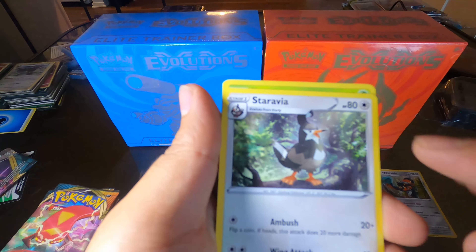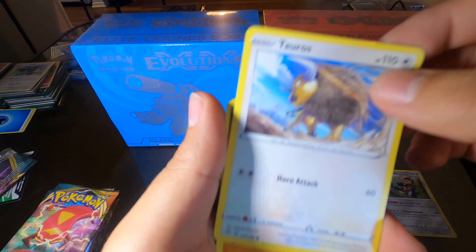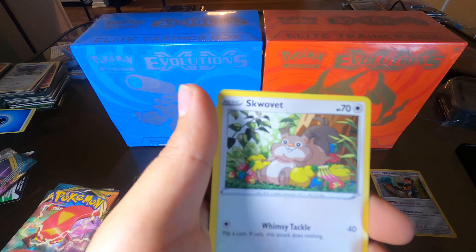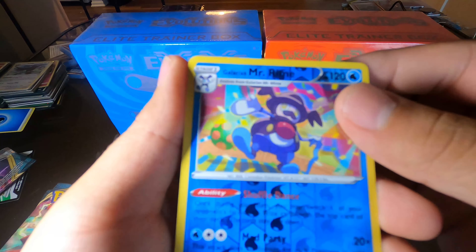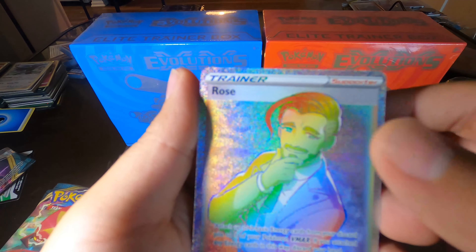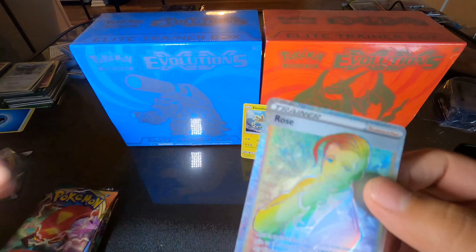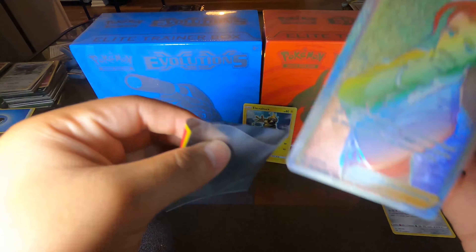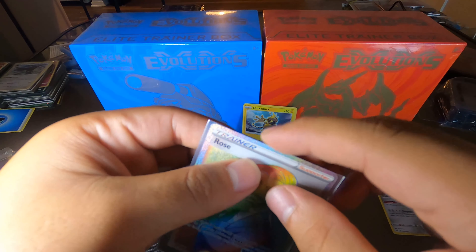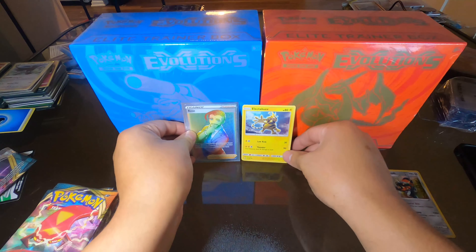Turbo Patch, star tricks — hopefully I can pull something amazing. This is probably one of my favorite Tauros cards, I just gotta say that right now. They really did some work on that Tauros card. We got a Mr. Mime and oh — we got a rainbow rare Rose! I don't think I've had this card yet. Pretty awesome looking card, it looks pretty sick, I love it. A really good pull almost right off the bat.